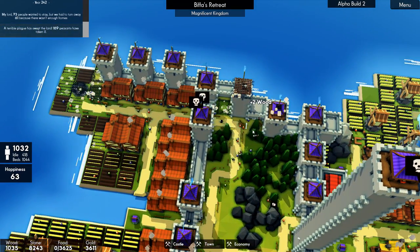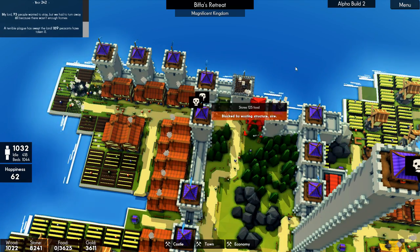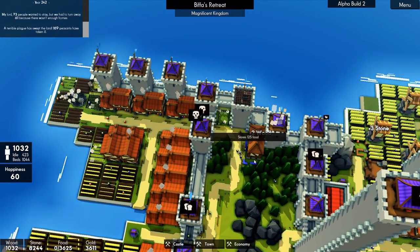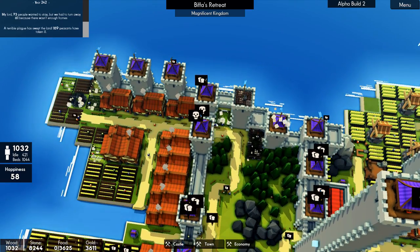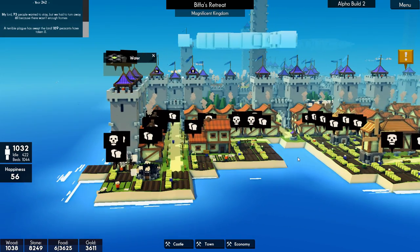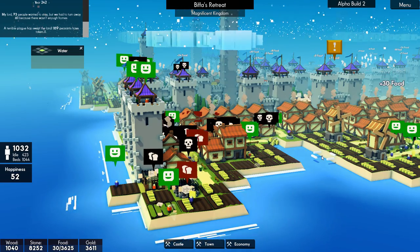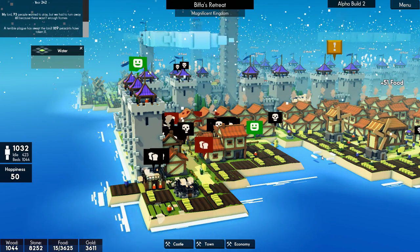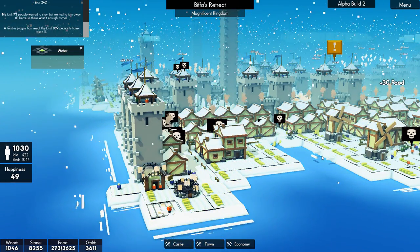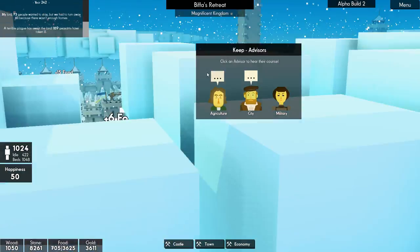189 peasants have been taken ill. Man. I'm going to stick a granary up here hopefully. There we go - hopefully that will be okay. They're starving. Look at the illness and the starvation - and the frame rate. It is alpha, folks. It's alpha 2. A lot of things are being added and tweaked and changed of course. So when the next alpha hits there will be a lot of improvements, I'm sure. I'm looking forward to that.